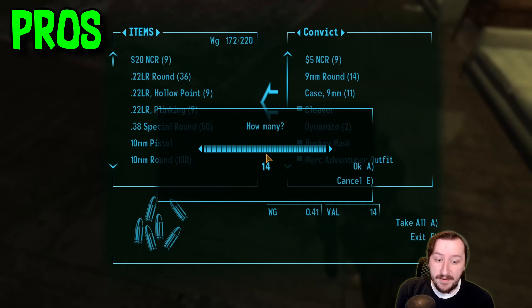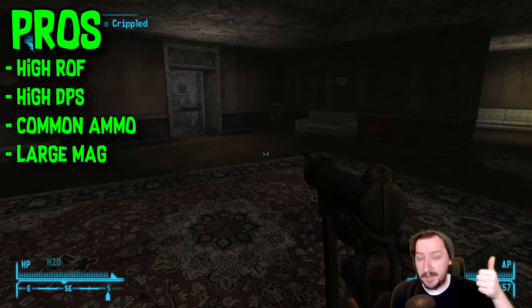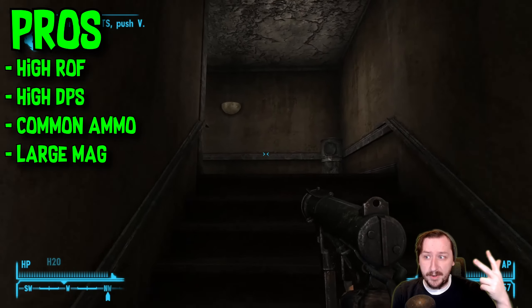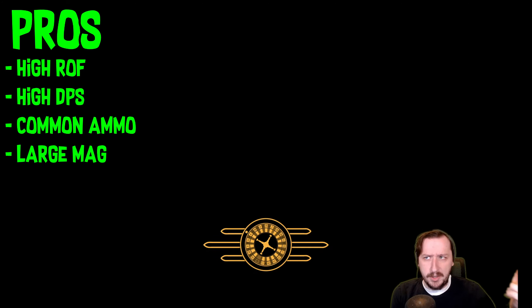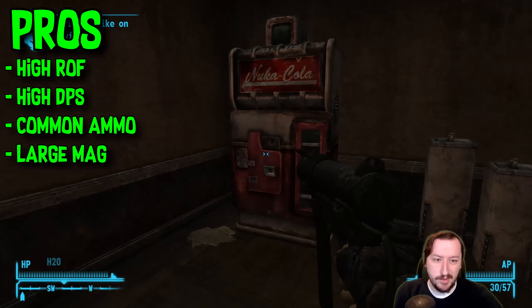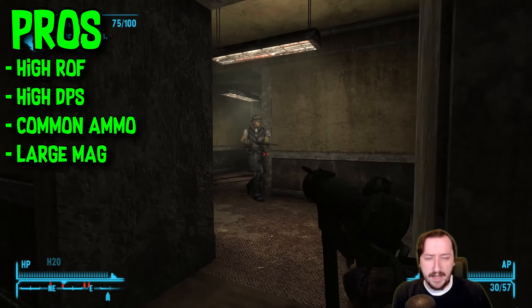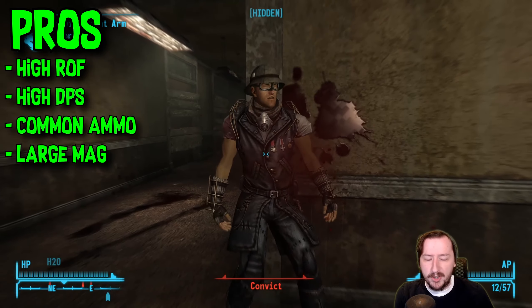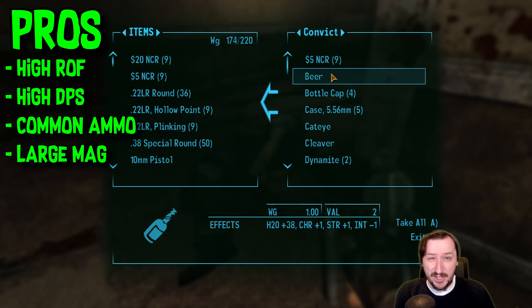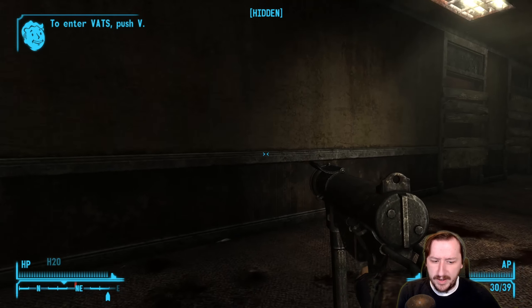For the basic pros of the 9mm SMG, it has a really high rate of fire, which can be very good against certain enemy types and makes your DPS quite high. It also has a large magazine — holding 30 rounds is really good in the early game, and it can be buffed even further with mods. It has pretty cheap and fairly common ammo. A lot of enemies in the early game tend to have 9mm, and basically every merchant is going to sell 9mm in some capacity.